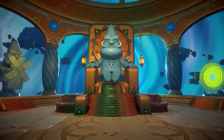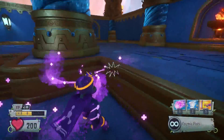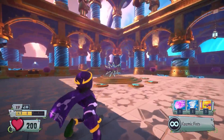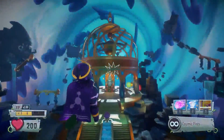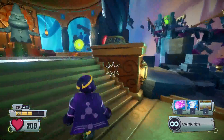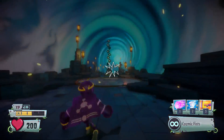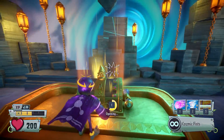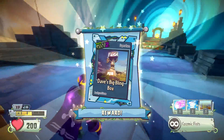And the last mystery portal opened — oh yes, finally! Now we got 10,000 coins for that. And now we're going to go to the yellow mystery portal and open it — well, not really open it, it's already open. We just gotta get our prize. And we got Dave's Big Bling Box.